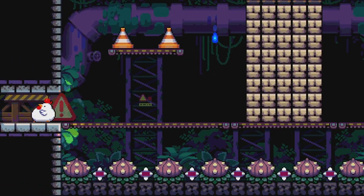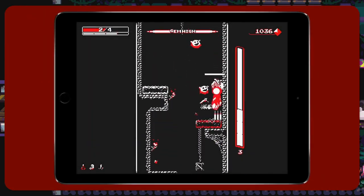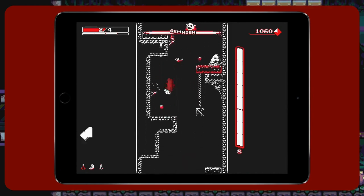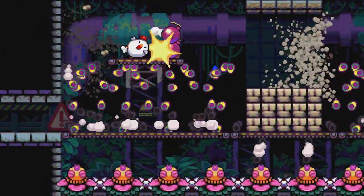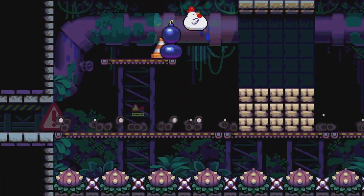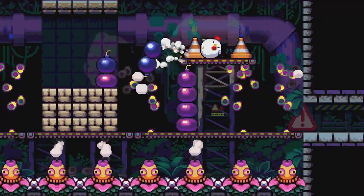Interestingly, this pattern doesn't just exist at Nitrome. Downwell was also made with mobile in mind, so Fumoto only wanted three buttons: left, right, and jump. Born out of this similar platform, both developers found ways to refine and hone in on specific mechanics so it wouldn't clutter the gameplay for the mobile player.